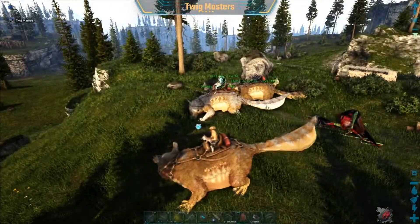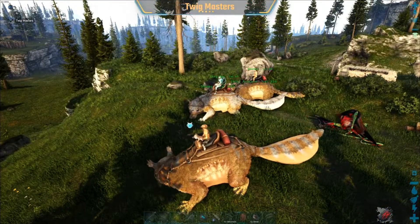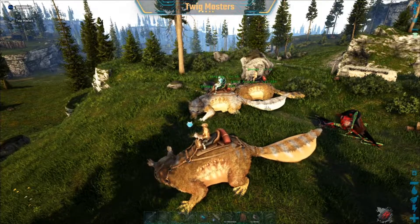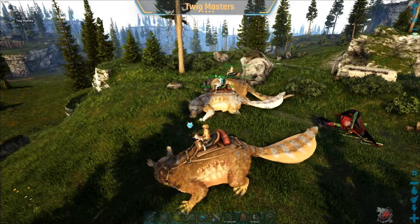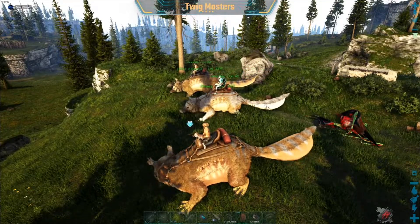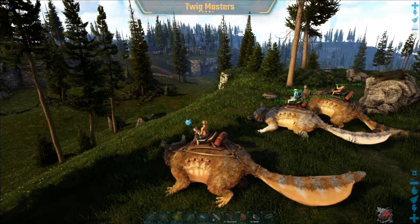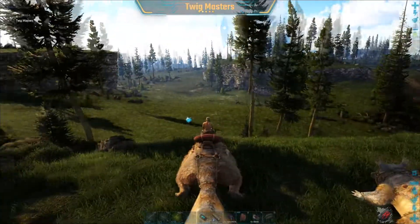I hope we can build some kind of protection at the entrance that we can get behind - maybe something we can shoot through but they can't get through. Maybe something to think about. Head back to base.